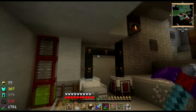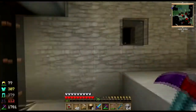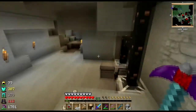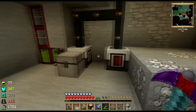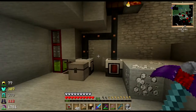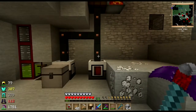And there we go — our mob murder station and enchantment sucker. Next time, I think we might go back to the nether and work on possibly getting a ghast tear and maybe catching some blazes. So we'll see what happens. See you next time, folks. Bye-bye.